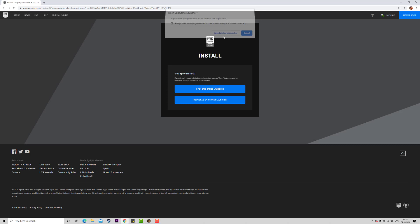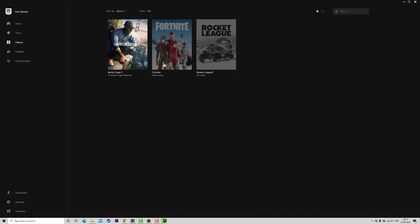Open it. Epic Games is already installed. You can proceed with the purchase. Go to the library — if you are going to install, click on Install.